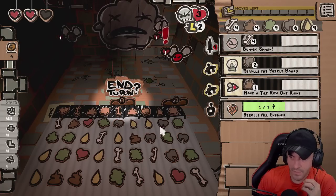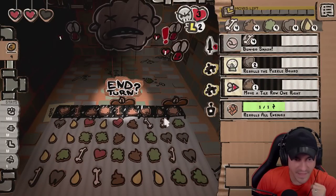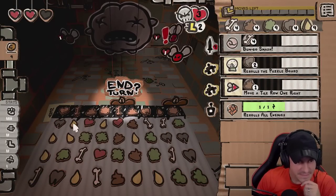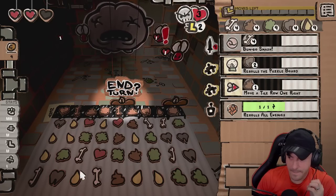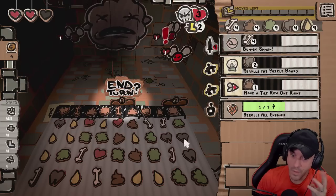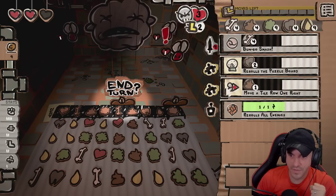We can't bone it either. Reroll — yeah, yeah. We're looking for verticalities. This is not it either. We could get one, two, one, two. Acid on the boss. Okay, let's do that.